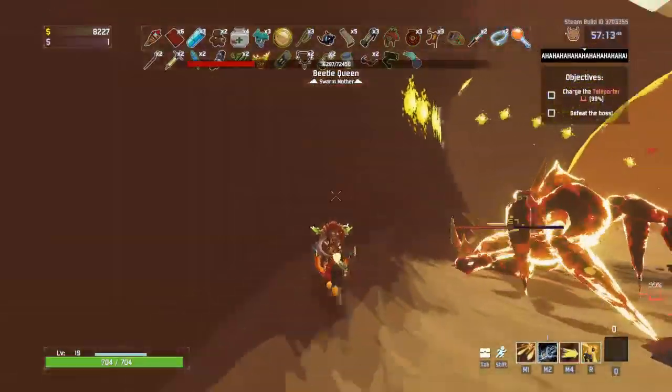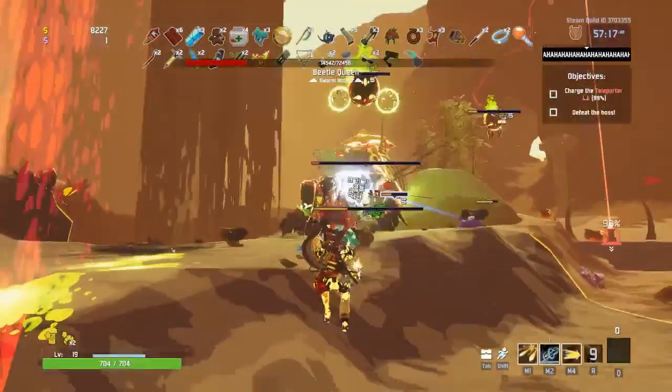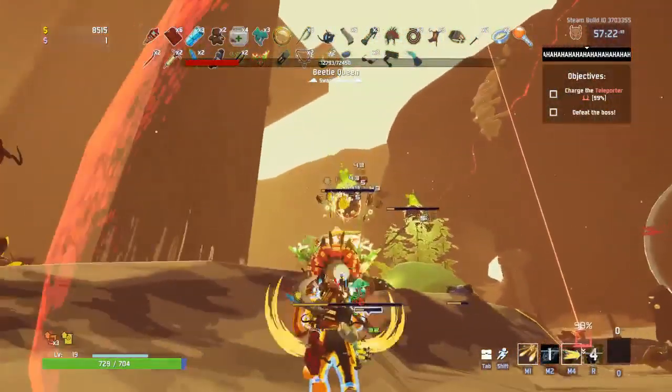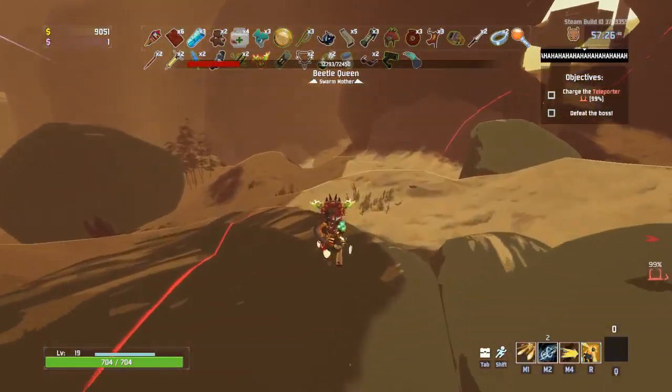After that, cooldown reduction is the last thing I focus on, and that's because his abilities are already low enough, you don't need much cooldown reduction. Commando is my space cowboy, and I really love playing him. I do hope you enjoyed this quick guide, and I'll see you guys in the next one.